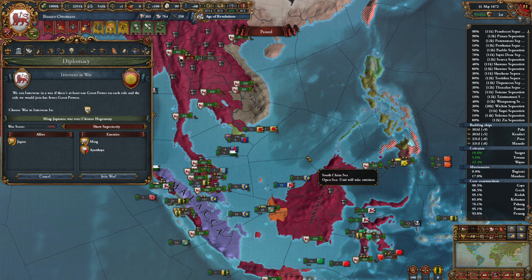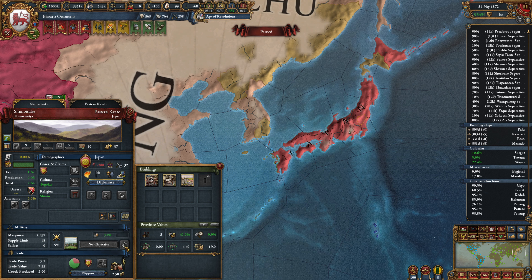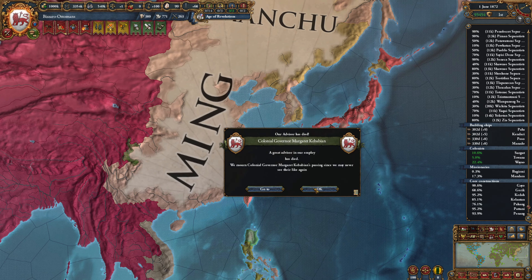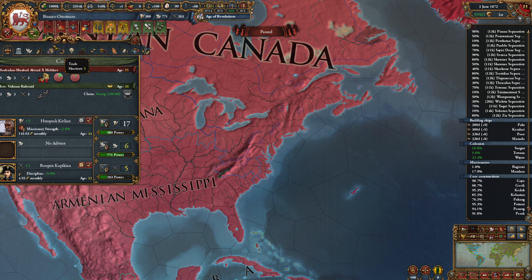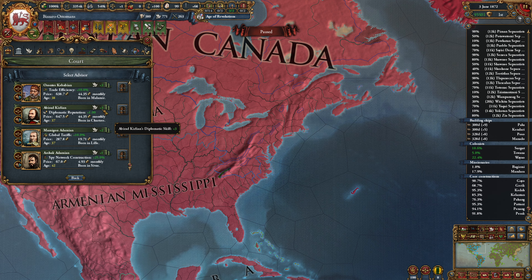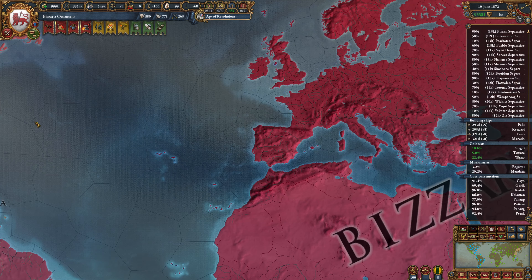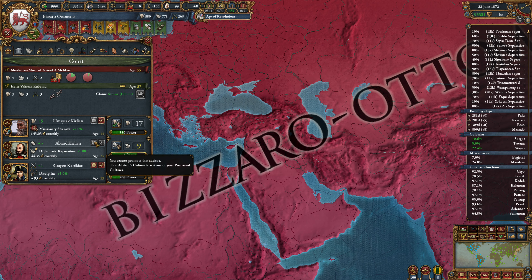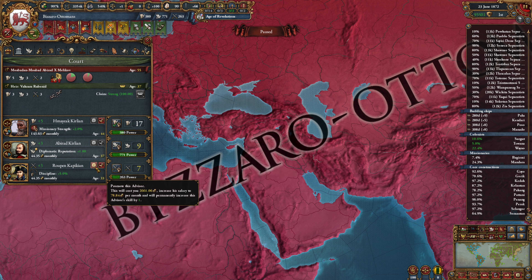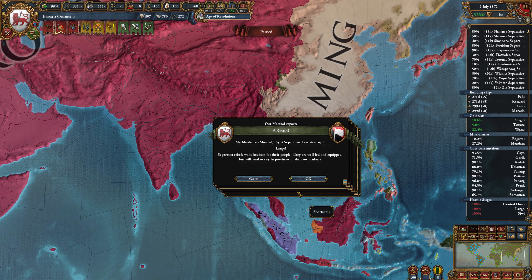Now we can intervene in this — interesting. I'm assuming Japan is losing this war, and they are. I don't really want to interfere on their side. We did lose our Colonial Governor, and we have eerie separatists that we don't care about. Losing our Colonial Governor is fine. Diplomatic reputation is what we go for here. We can upgrade this guy if we wanted to — may as well. Not a big deal, but it's fine.